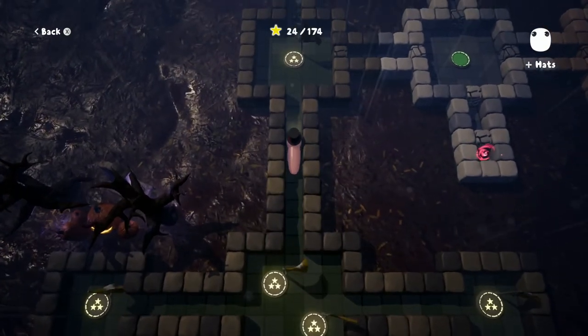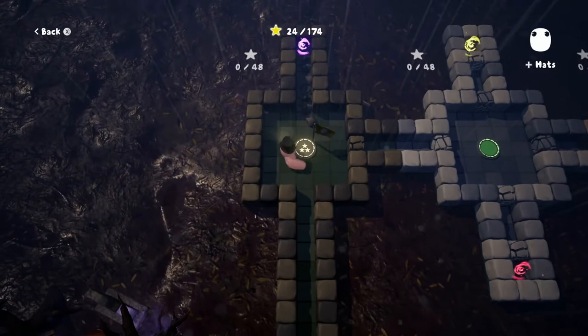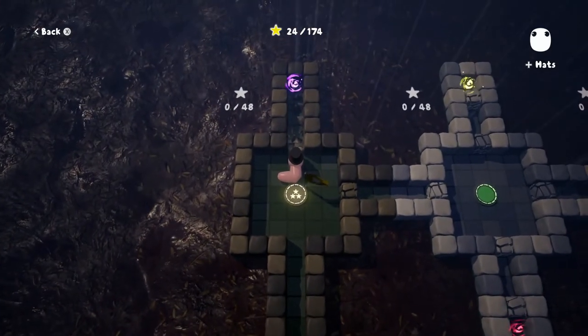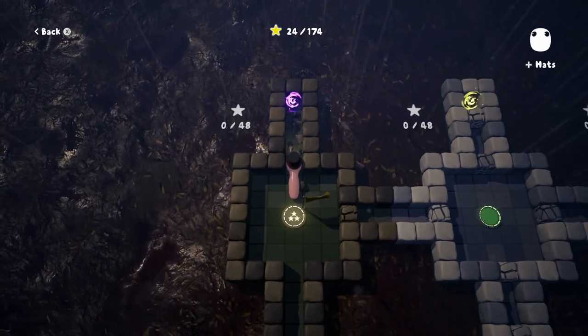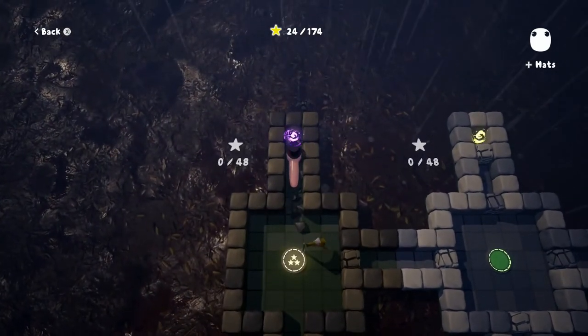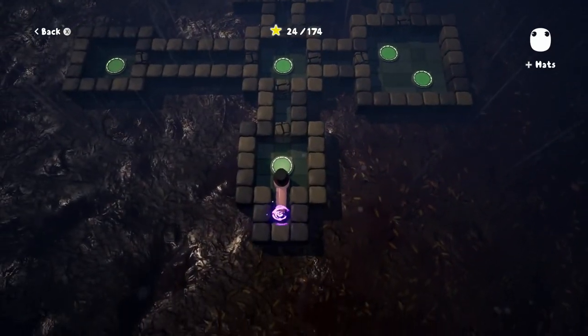Sometimes they'll put a level that has stuff you haven't learned yet, and maybe if you go on to other levels, you kind of start getting the idea. But I kind of liked feeling out Trick or Treat — that was interesting to me. Let's go into the portal here. We need 0 out of 40.